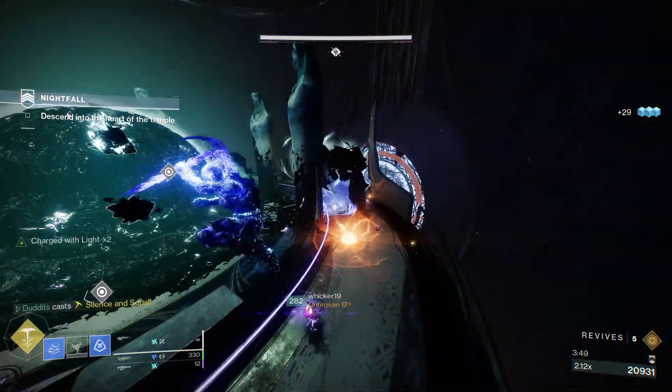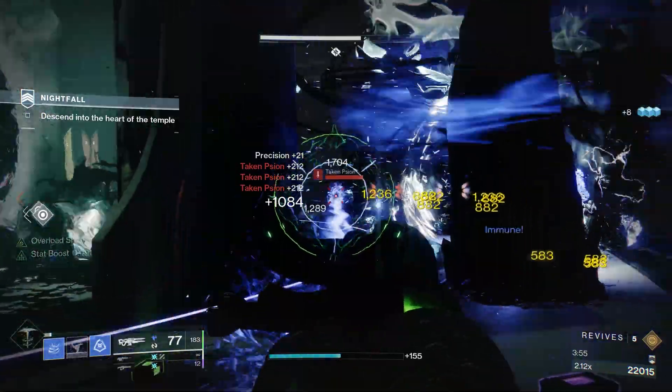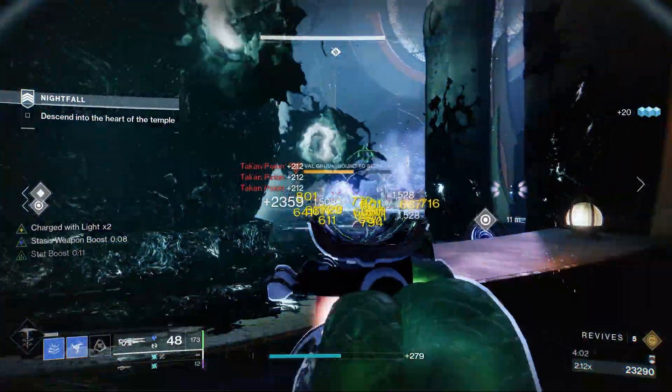Corrupted GM this week. I'm going to show you how to farm Horror's Least, the adept version. I've got a decent build for you today that'll see you right through this GM — all around stasis hunter revenant, Agurs Sceptre, and a couple of arc weapons.